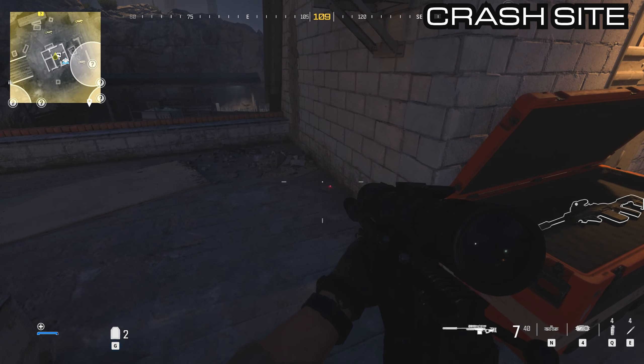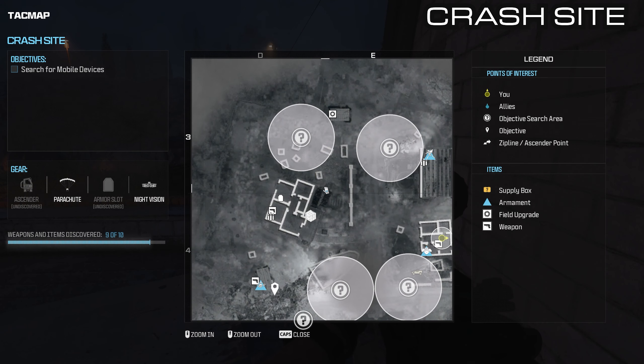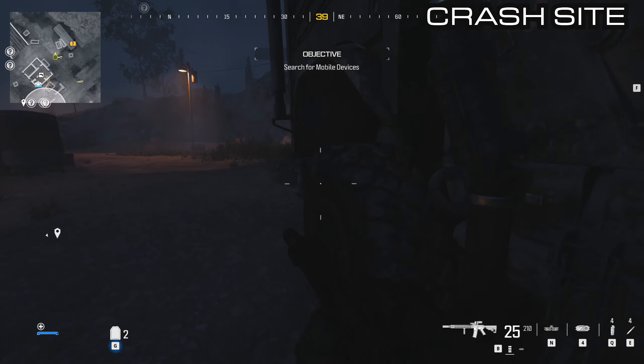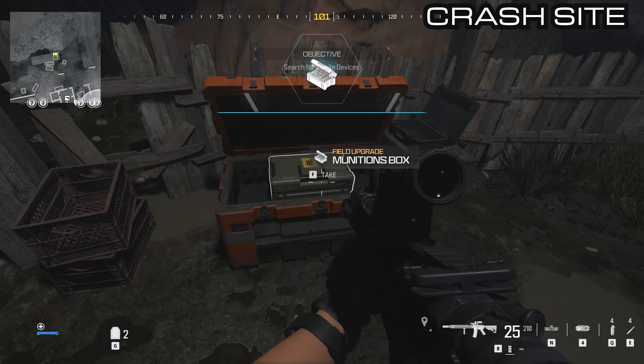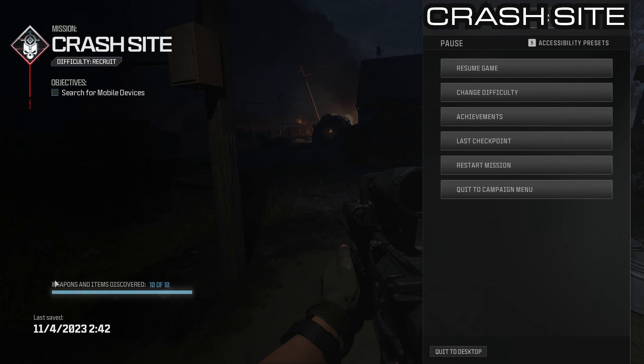Jump off the roof the same way you came up and you'll see a small barn just in front of you to the east. You'll see another container sitting underneath a light — that has a munitions box. And that, my friends, is every single one of the boxes discovered in Crash Site — 10 out of 10. We can move on.